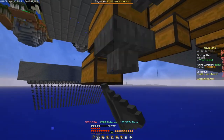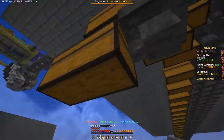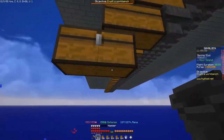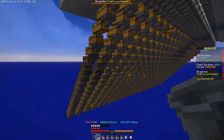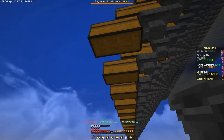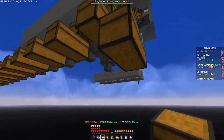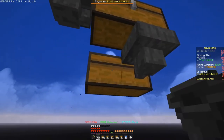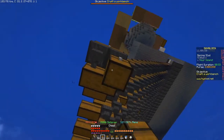Place a hopper facing into that chest, and do the same step with a double chest underneath it like a stairway. You can go as far down as you want — the bigger the storage, the less often you have to collect. To expand even more, place a temporary block, a double chest, break the temporary block, then place two hoppers, two chests, and two hoppers, and so on.